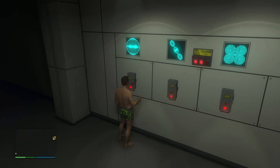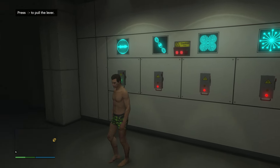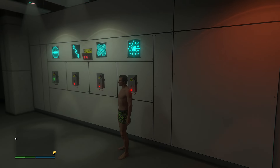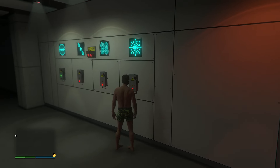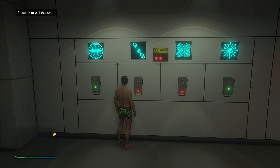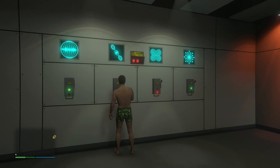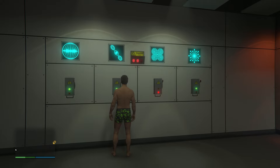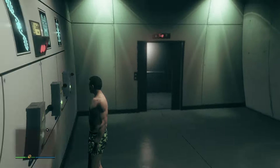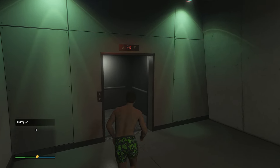You basically just have to count the amount of symbols you see in each room. Pull the lever for number one first — it should give us a green light. Now pull the lever for the room with two symbols — that should also give a green light. If it doesn't, be aware you have three strikes. We saw three symbols for the next one, so pull that lever, and the last one is that very scribbly line symbol. Keep in mind the combination might be different for you.